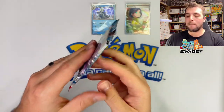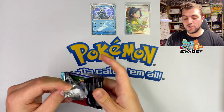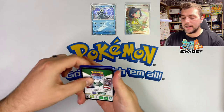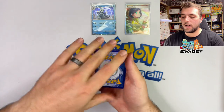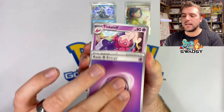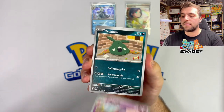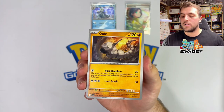Here's the Garchomp pack — let's see what we can find inside. We've really got our pack value back with this three-pack blister. That Parasol Lady is insane. Here's a code card for you. Let's go — one to the front, finishing on darkness. Psychic energy, Tinkatink, Toedscruel, Carbink, Onix, Ferrothorn.